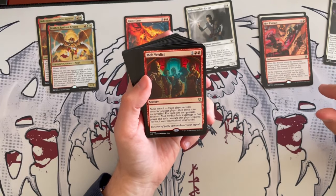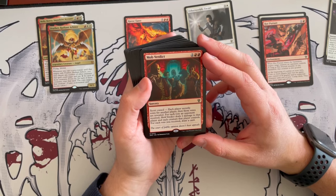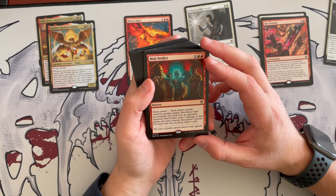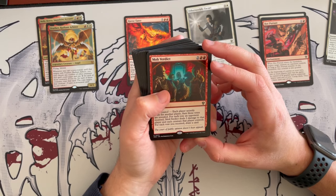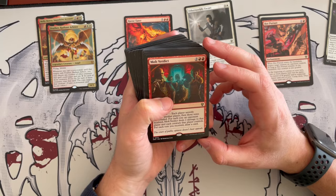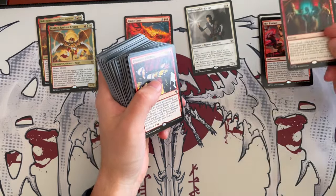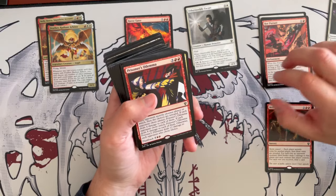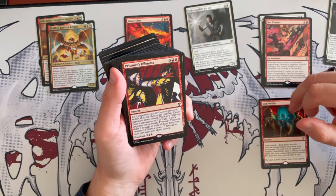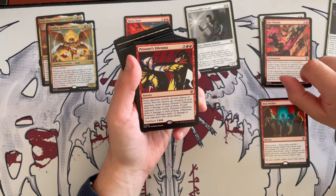Mob Verdict is a sorcery costing 4 with secret council. Each player secretly votes for another player, then those votes are revealed. For each vote an opponent received, it deals 2 damage to that player and each creature they control. For each vote you receive, you draw a card. I like this — I usually don't like politicking, but this is advantageous no matter what. They're more likely to shoot each other than give you cards, but that's their dilemma. Prisoner's Dilemma!